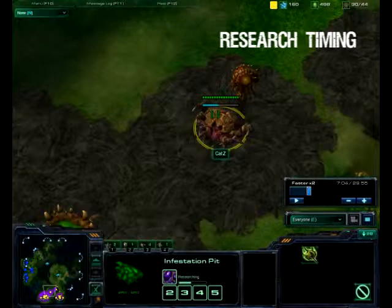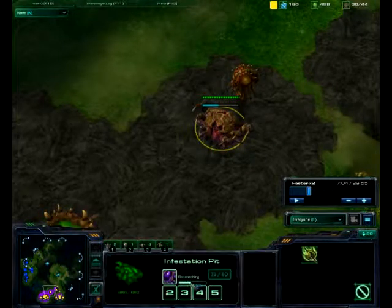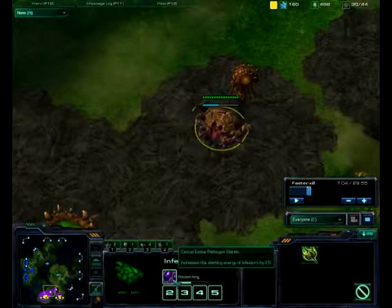Always research your energy and start making Infestors when it's a little bit behind the middle of the research. It's a pretty fast research, so it's always worth it — 150 gas and 150 minerals to get it.